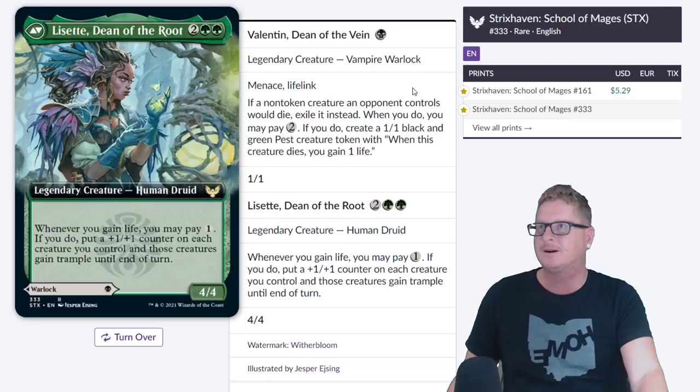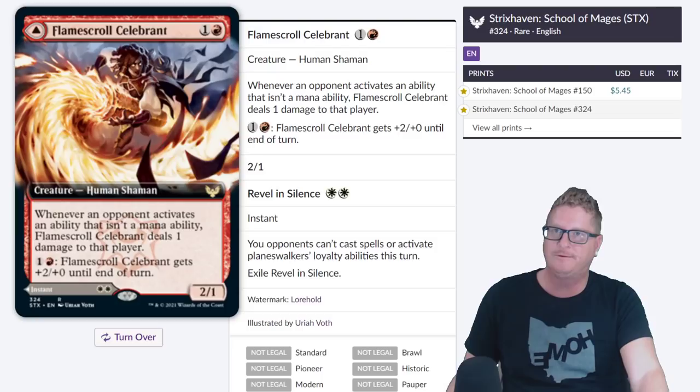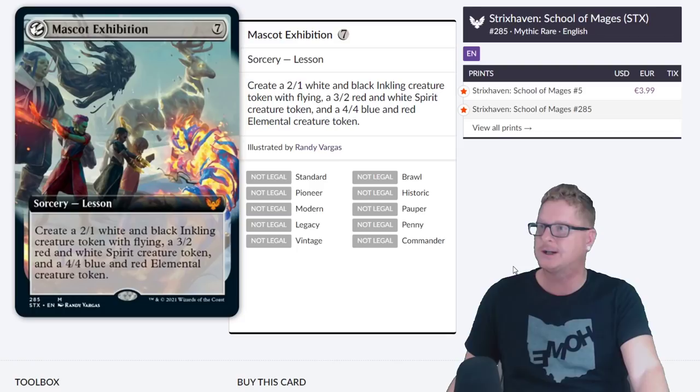The Boil Snarl — $5.44. Flame Scroll Celebrant. Wow, we have a lot of cards — I didn't realize how many there are. But we're getting into the hot stuff now, we're warming up.